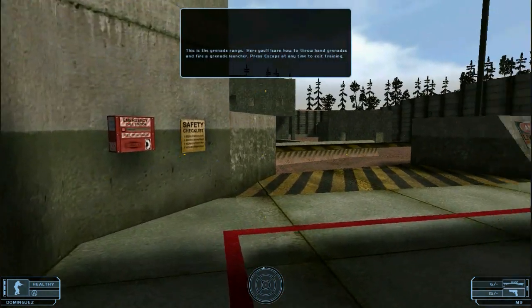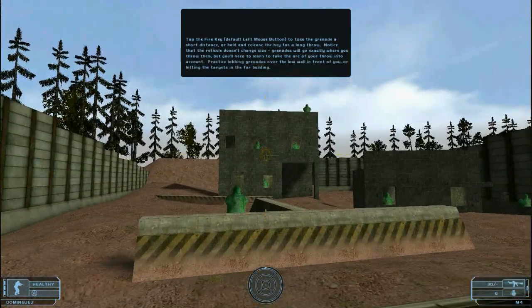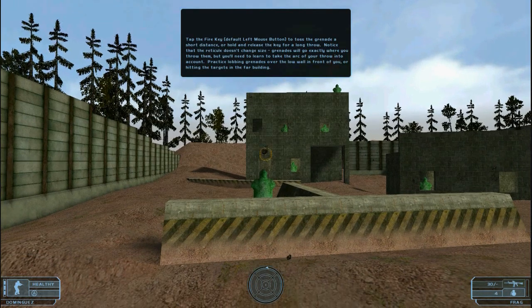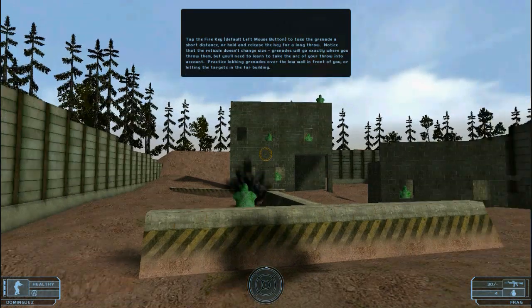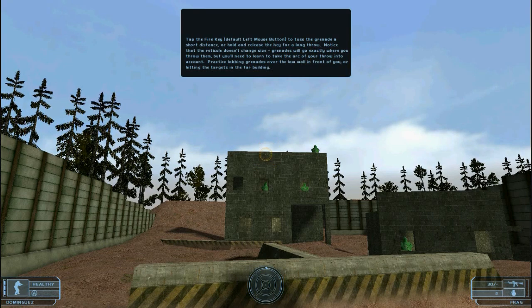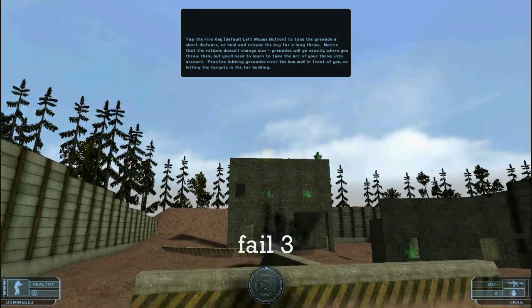This is the grenade range. Here you'll learn how to throw hand grenades and fire a grenade launcher. Tap the fire key to toss the grenade a short distance, or hold and release the key for a long throw. The reticule doesn't change size — grenades go exactly where you throw them, but you'll need to account for the arc. Practice lobbing grenades over the low wall or hitting the targets in the building.